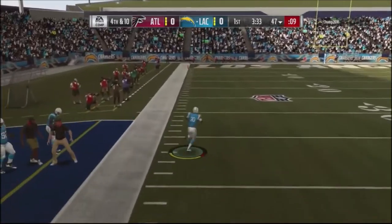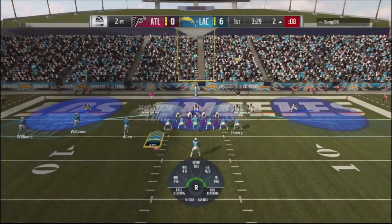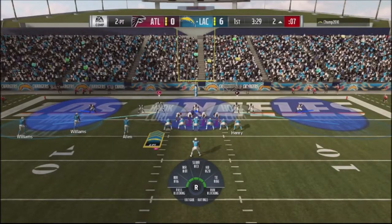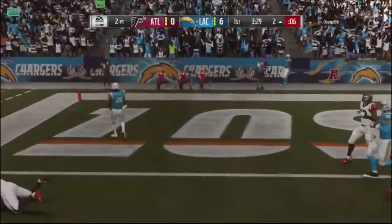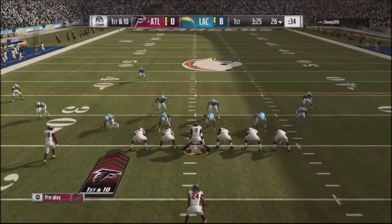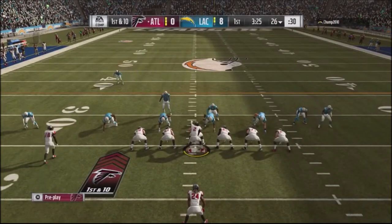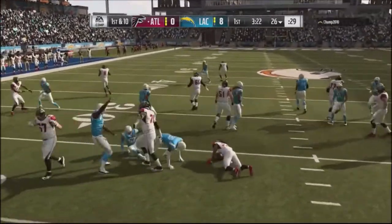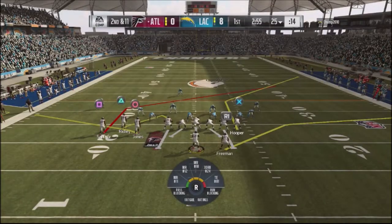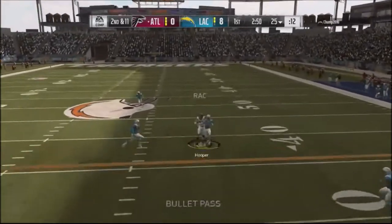He goes to the flat, gets a nice little animation, and takes off for the races to get the ball into the red zone on a 4th and 10. Then he goes for a two-point play with a little pitch play. So I knew I'm going to get a lot of opportunities from this guy — anybody that goes for it on 4th and 10, hits a flat route, then immediately goes for a two-point conversion is a very aggressive player, and I know I'm going to get some opportunities.